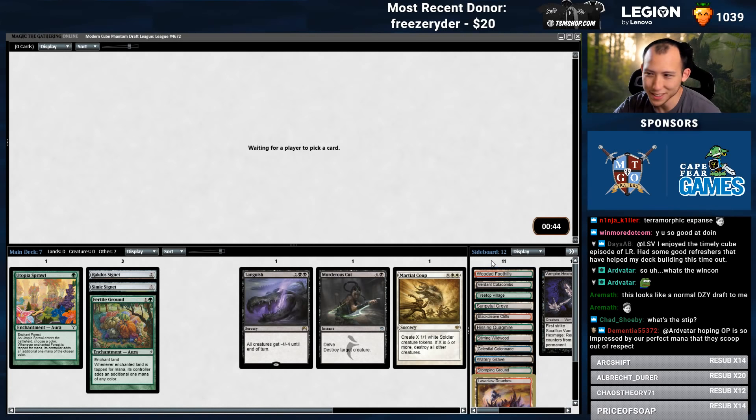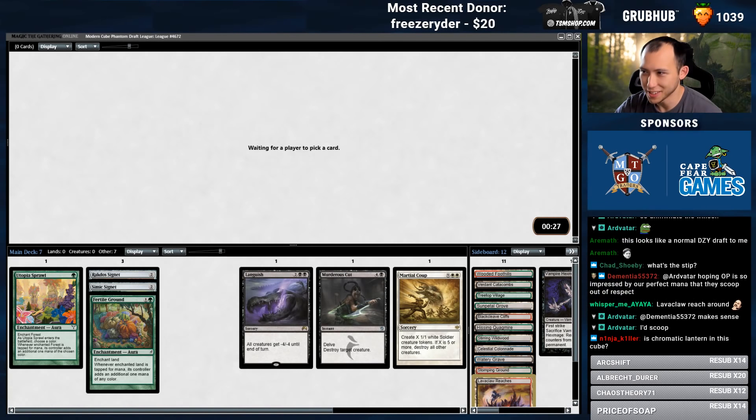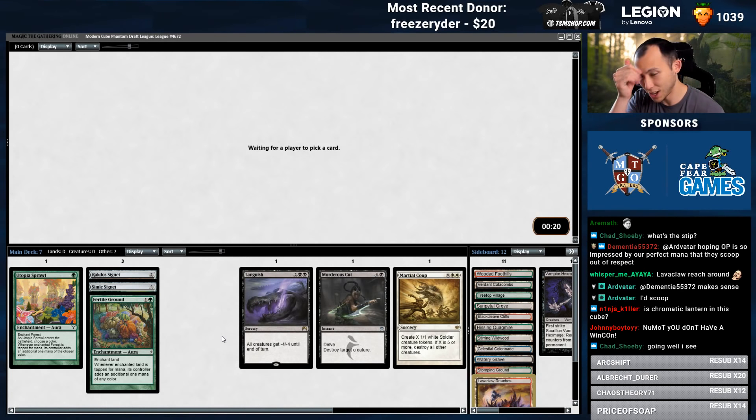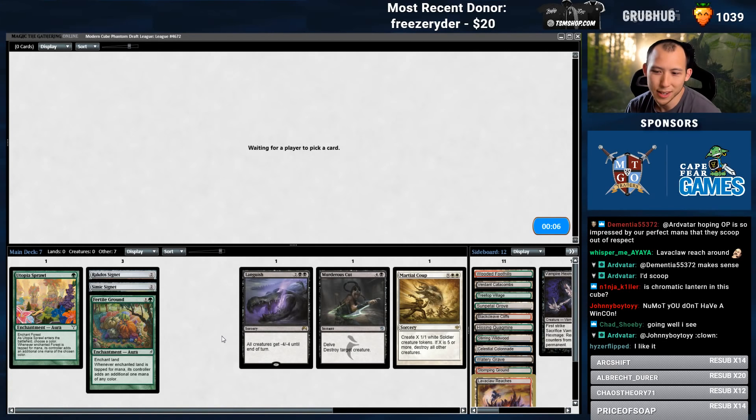What's the stip? Take a look at those lands — no basics allowed. Chromatic Lantern is in the cube, yes. Most of the Signets, Chromatic Lantern, Coalition Relic, Mindstone, Chalice, Aetherflux Archive, Gilded Lotus — I'm sure I'm missing one or two, but there are a decent number of artifacts for fixing.